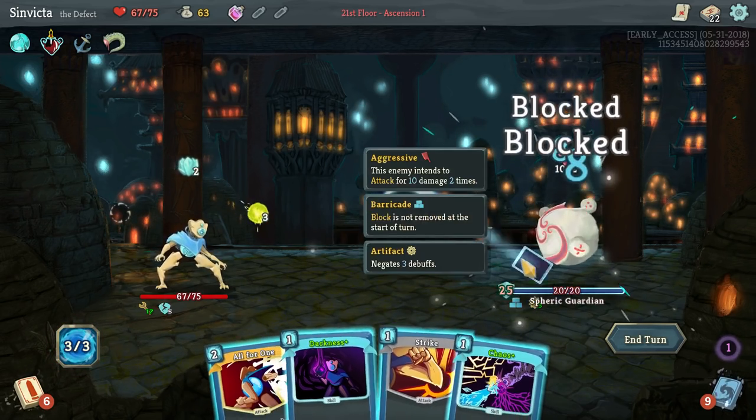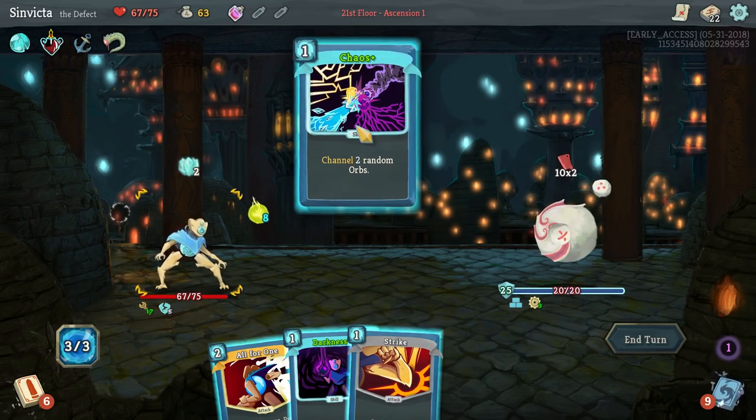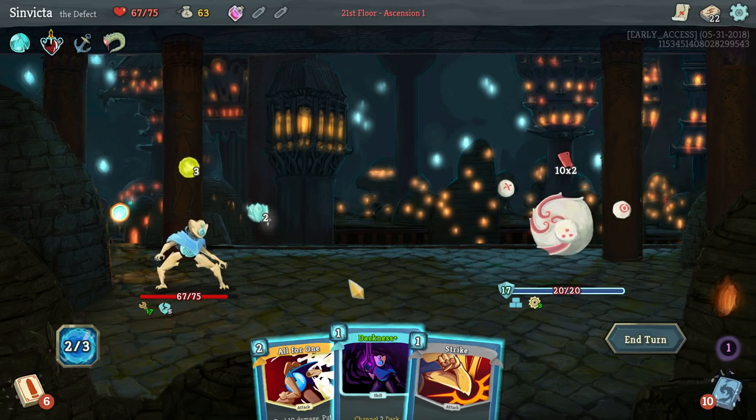We can use Dual Cast here. Let's use Chaos and see what we get. Hey, look at that - there's the Plasma Orb, the final orb type that you haven't seen yet. Passively we gain an extra energy. If we evoke it we gain two energy, which is very good. But it's unaffected by Focus, just so you all know.